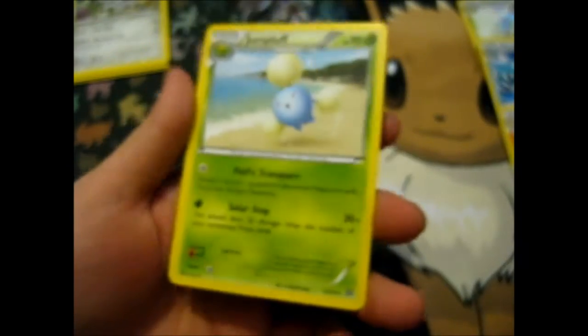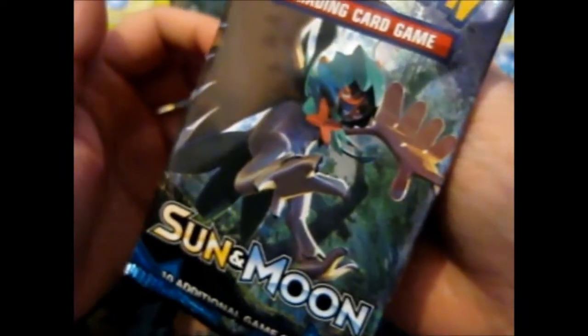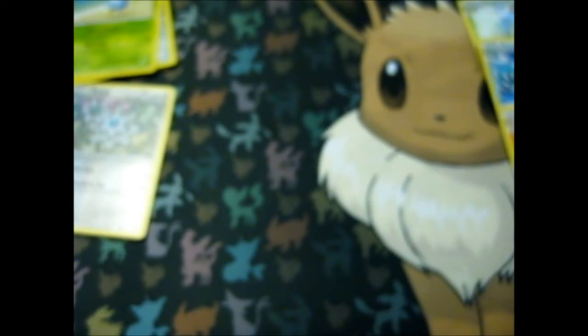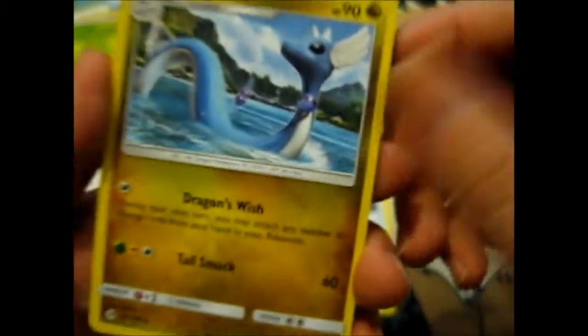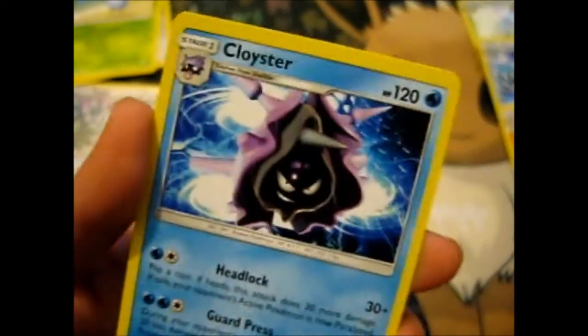And over here is a Jumpluff — basically like dandelion fluff or something. Reverses and an uncommon. We got Robin Hood. Let's see if he'll bring in the goods. We got Fire Energy, Torracat — which goes well — Poison Barb, Dragonair, Paras, Jynx, Braviary, Roggenrola, Mareanie, Timer Ball, reverse, and a Cloyster.